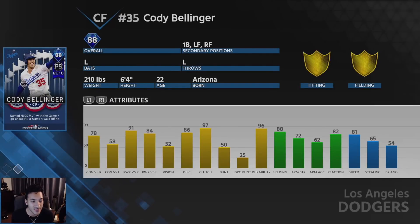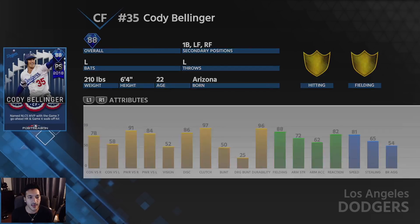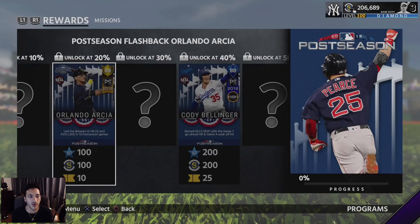Cody Bellinger has 78 contact versus righties, 58 versus lefties, 91 power versus righties, and 84 versus lefties. Honestly it doesn't seem that much different than his gold card - the contact is a little higher and the power numbers are a little better, but still not a bad looking card.